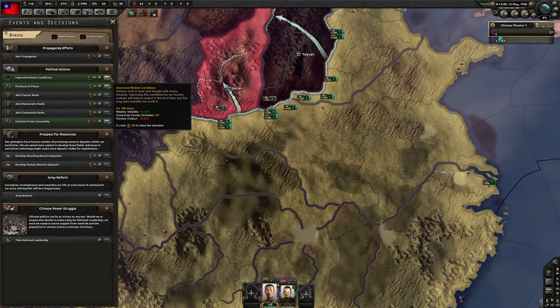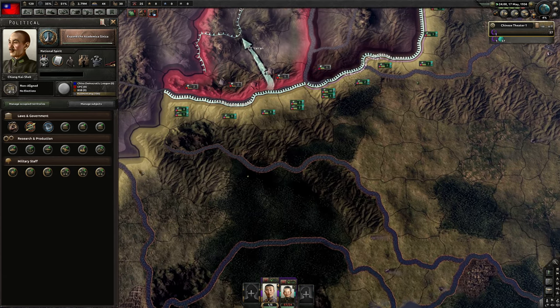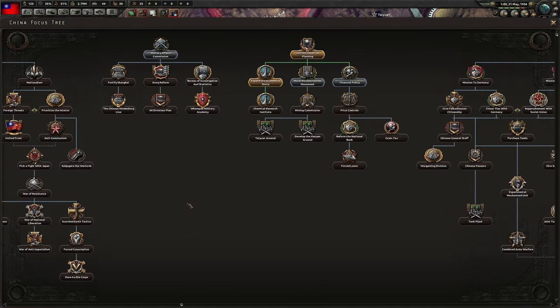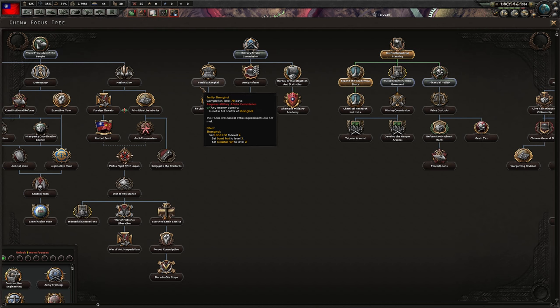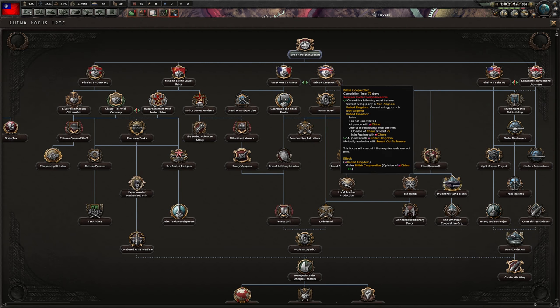Promises of Peace, improve worker conditions — we get more stability, but that's a lot of political power, really not worth the PP. I think what I want is probably Partial Mobilization and then the Silent Workhorse — that's going to be the plan. Now here we have to actually make a choice: do we want financial? We get the advisor, which is not too useful. We want more stability — we could get 15% more stability, which would actually help us quite a bit.